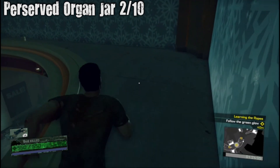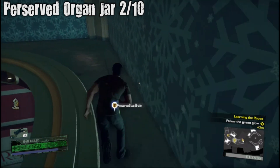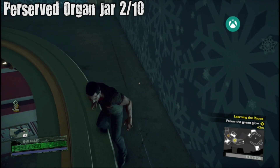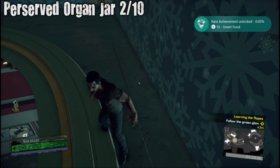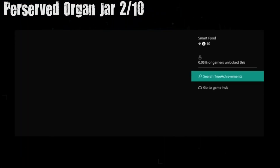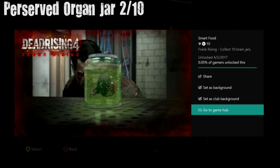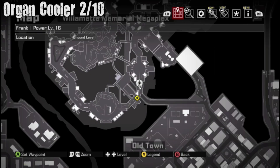If you're missing any collectibles, they're probably upstairs. If you look at your map, just push up on the d-pad to find all the ones on the upstairs floor. I didn't get any of the collectibles upstairs and I got the achievement right there.